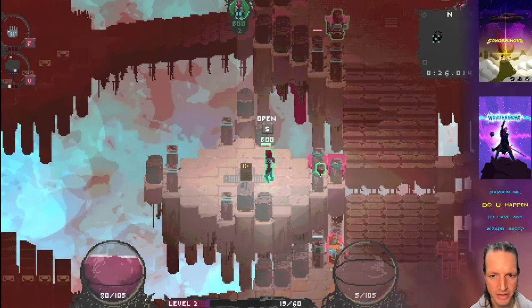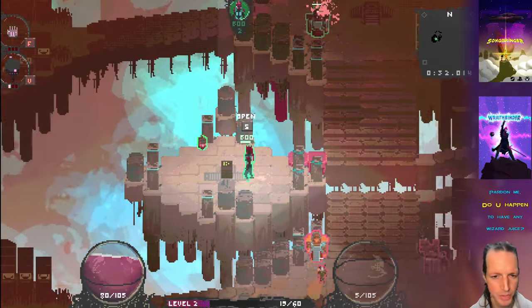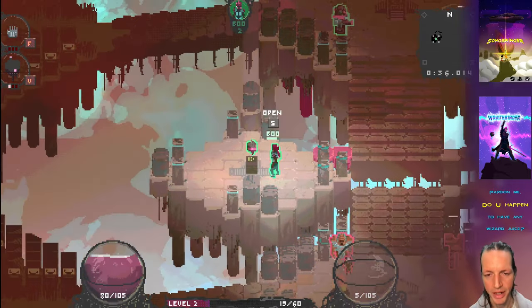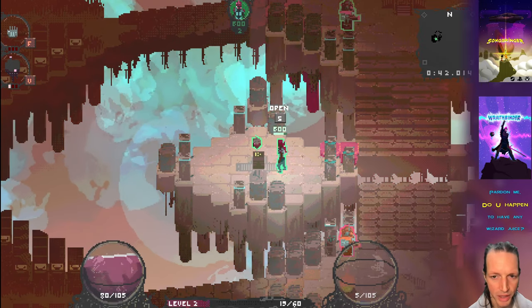Now we can get over to this power-up chest. So the way it works is, at first I had these so you could just go and it would spawn an item every 30 seconds or so and you could just go pick it up. And I realized, you know what, it'd be nice if as a player you would have to work a little bit for it.